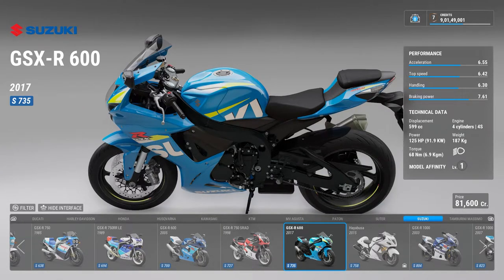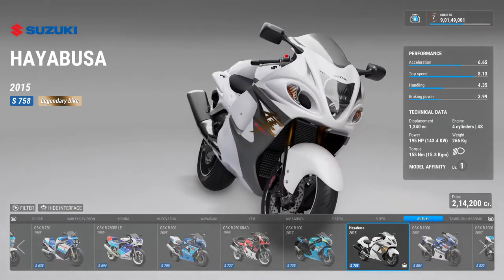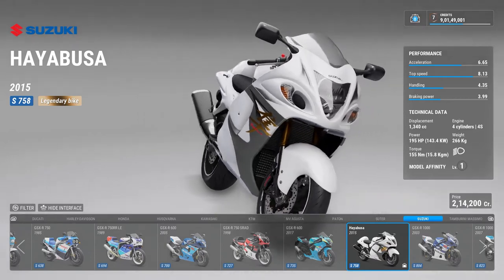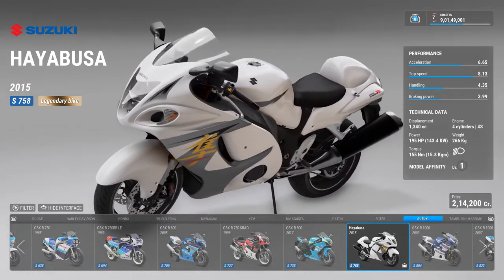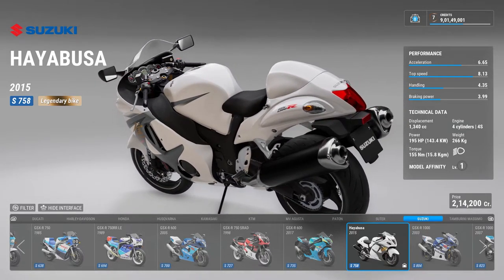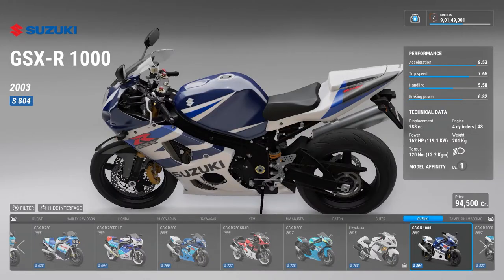Then there is the 2017 GSXR. Then there is the Hayabusa — this became a legendary bike in India for its own reasons. This is the 2015 model, and the straight line speed of this thing is just unbelievable. It's close to the ZX14 and the H2 — they are made only to go really quick in a straight line.